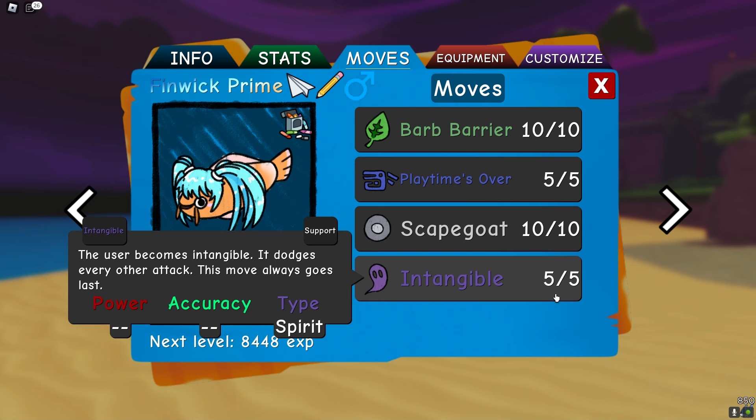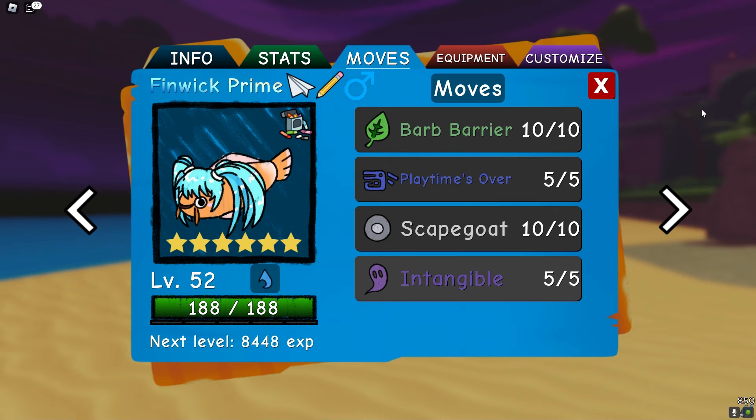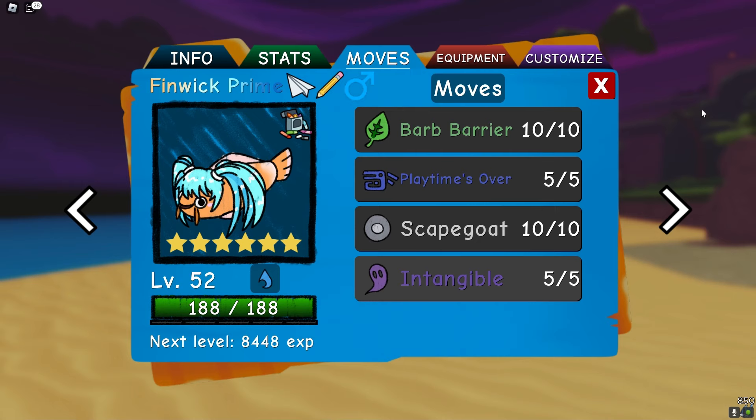Finwick can stall for basically 30-plus turns by doing this. You can waste Intangibles, you can whip, and you can barb barrier every other turn and there's nothing the opponent can do about it. There are very few answers to this thing. I'm pretty sure lightning kicks and a couple sound-based moves like Hyper Voice, but apart from that, this Finwick is completely untouchable.